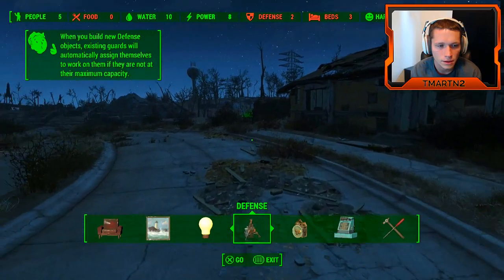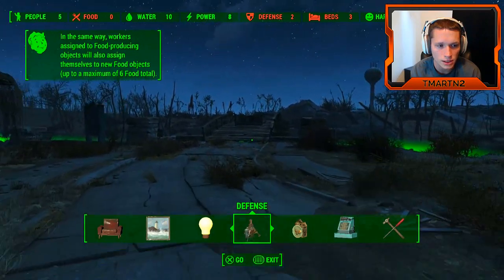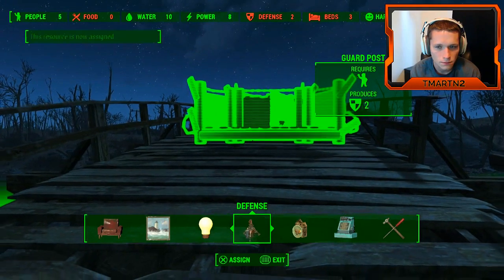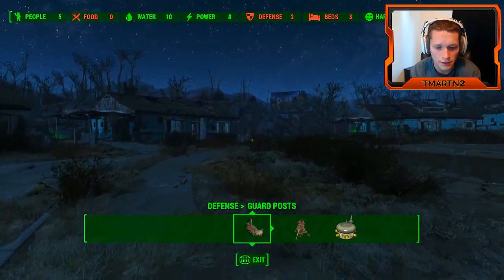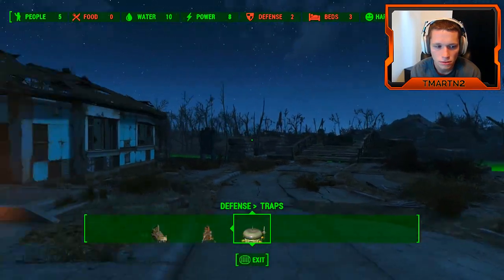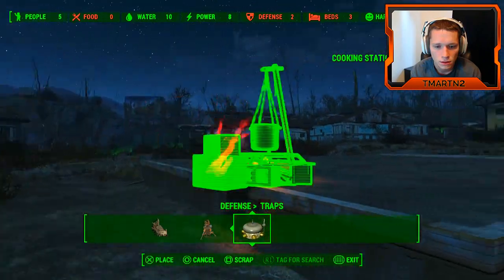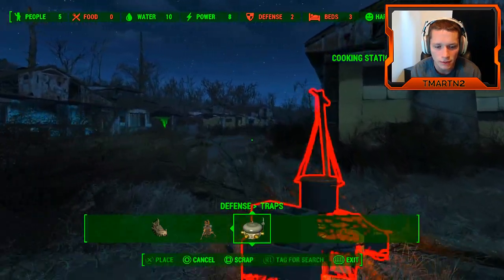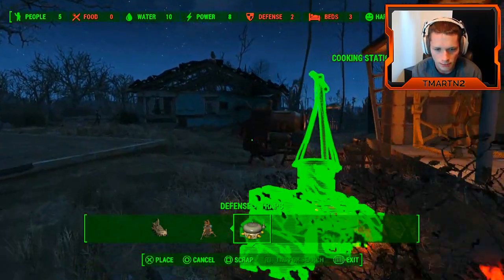She got assigned, right? Let's work on them if they're not. In the same way, workers assigned to food producing objects, up to a maximum of six total. So we definitely need more defense. Traps — we need some circuitry. We'll move this over here. I'm gonna try to have our water and stuff over here. We probably shouldn't have went for the big water rig, honestly — I went for it because I thought it'd be more efficient.